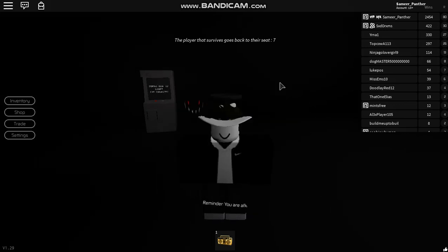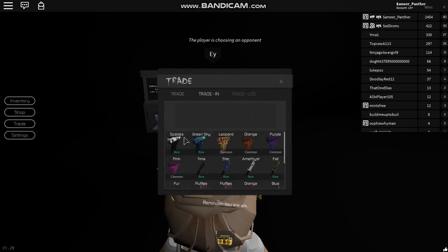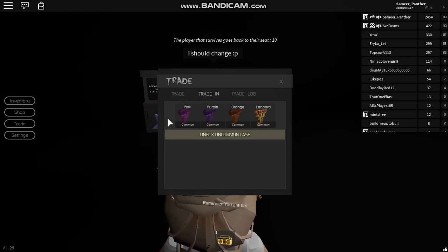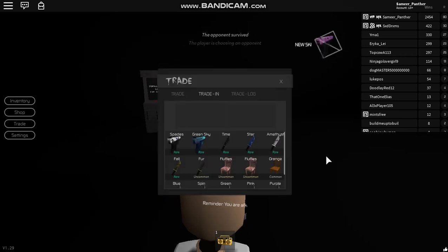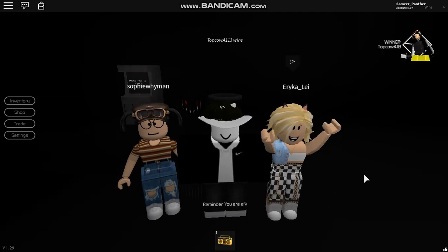If you want to get guns but don't want to spend money, here's what you do: if you have commons or uncommons stacked up, go to Trade and Trade In. You give in equally ranked guns — for example, four common guns — and you can unbox an uncommon crate. If you have four uncommon guns you can open a rare gun case. I just got a legendary from four commons — easy as that.